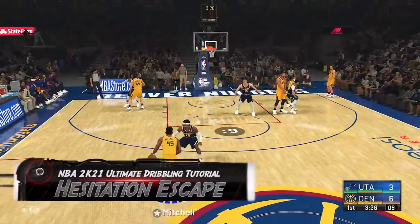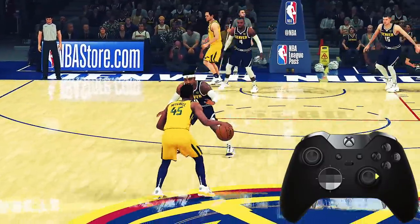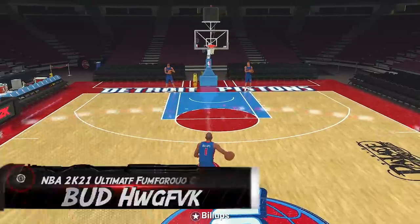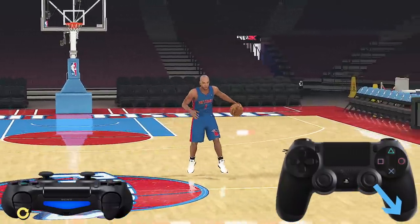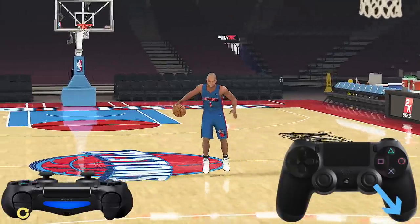Now let's take a look at Donovan Mitchell with the hesitation escape move. All you have to do is press the right stick left or right towards your ball hand. Now if you tap the right stick down left or down right repeatedly, you can dribble behind your back. By holding R2 or RT and tapping the right stick down left or down right repeatedly, you can walk the ball up the court going behind your back.